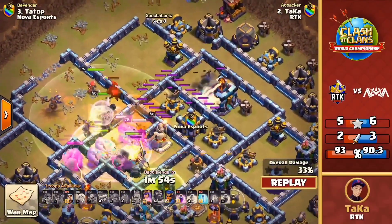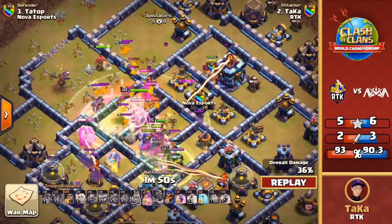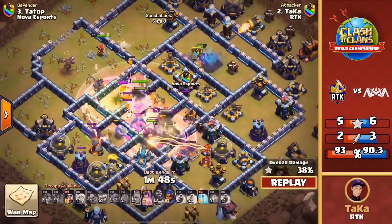That attack was really close to three-starring but still brings up 98%, raising RTK's percentage. That blimp came in with sneaky goblins to help take down the town hall and secure that star. If the queen had popped out and followed that yeti through the compartment, she likely gets out easier and three-stars. She decided to go a little further into the base. He did use the royal champion down south — I wonder if using her toward the top for a little more tanking would have been better.